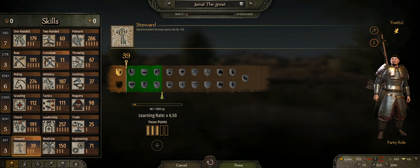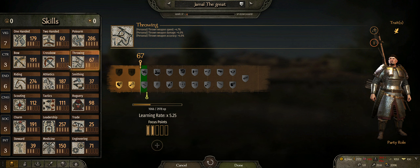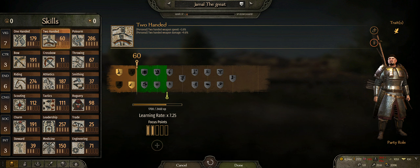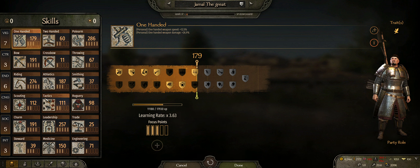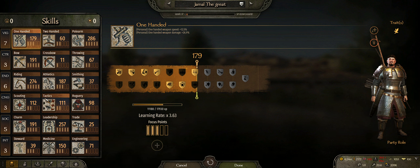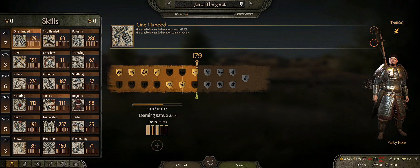Don't be the person who spreads points randomly. I made mistakes — I put things in the wrong places. For example: if you're leveling a bow, never also level Crossbow or Throwing — there's no point since you won't use them. If you're using a polearm, don't also put points into sword skills. Don't waste points, because earning them is brutal. My next level requires over four million XP just for one focus point.